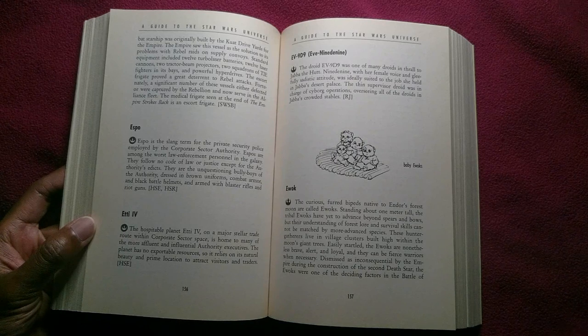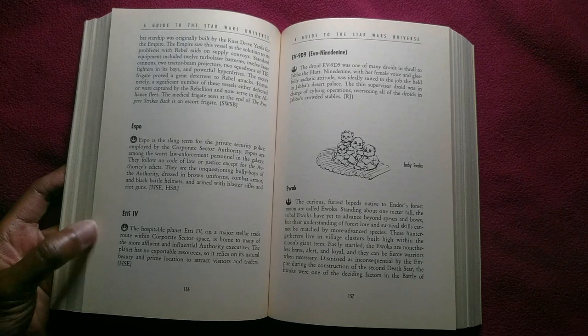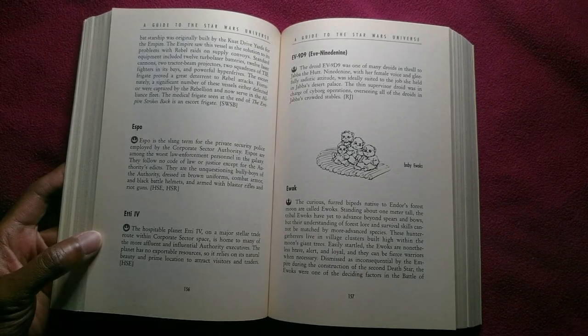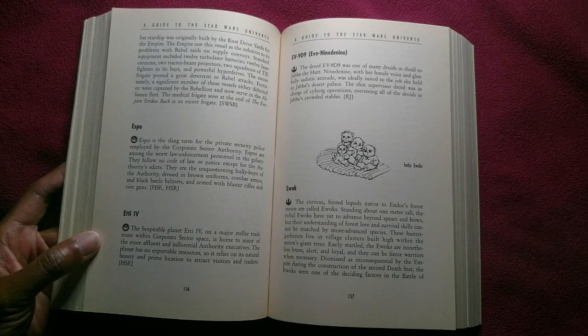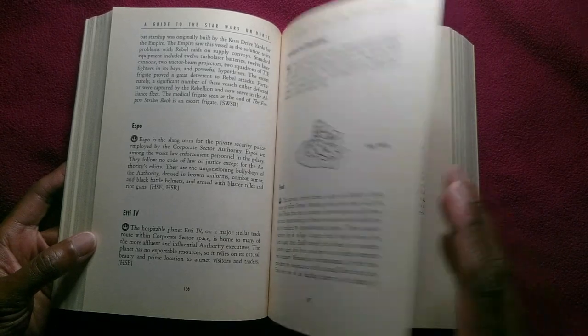The curious, furred bipeds native to Endor's forest moon are called Ewoks. Standing about one meter tall, the tribal Ewoks have yet to advance beyond spears and bows, but their understanding of forest lore and survival skills cannot be matched by more advanced species. These hunter-gatherers live in village clusters built high within the moon's giant trees. Easily startled, the Ewoks are nonetheless brave, alert, and loyal, and they can be fierce warriors when necessary. Dismissed as inconsequential by the Empire during the construction of the second Death Star, the Ewoks were one of the deciding factors in the Battle of Endor.